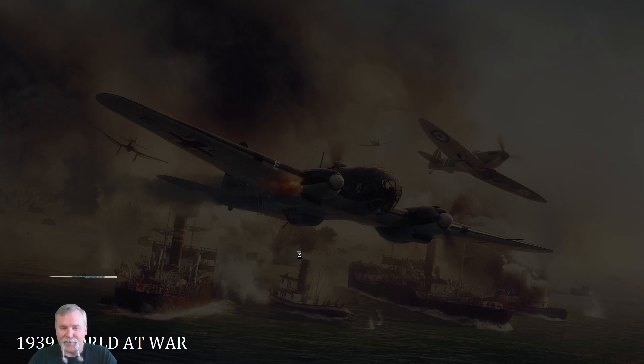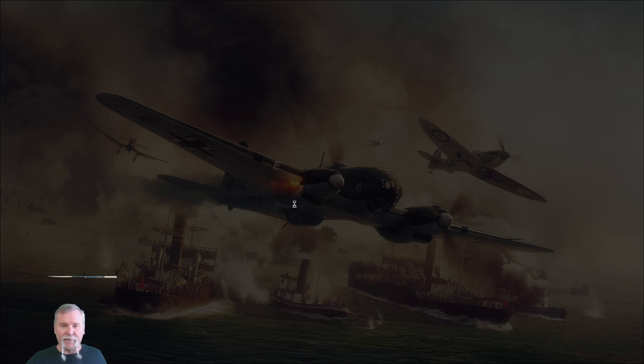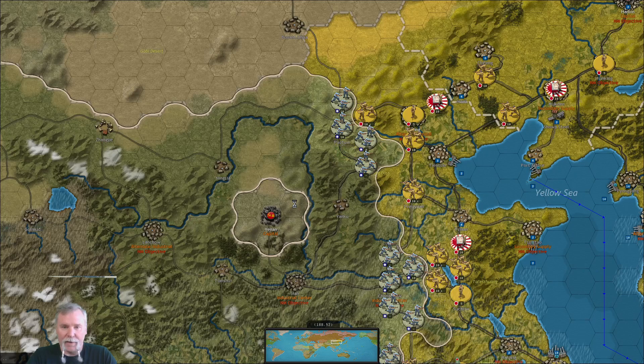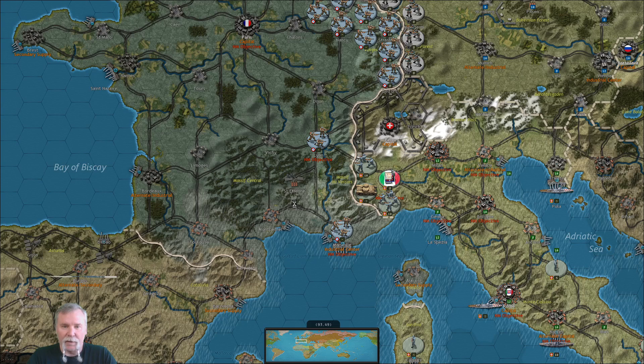Some people send the BEF — that's the British Expeditionary Force — into France. Some don't. Some people send their entire British Navy to the Indian Ocean. You never know. Let's go see this replay. More guys coming in around Manning; that was to be expected. Looks like we have continued protection of the Maginot Line and things that go around it.